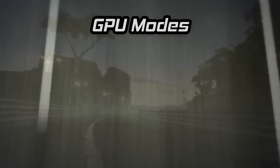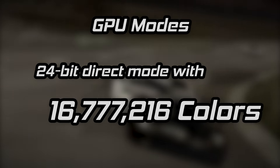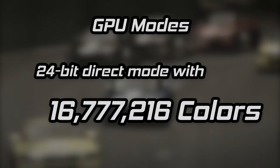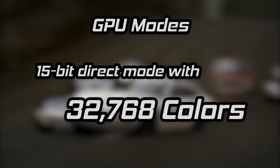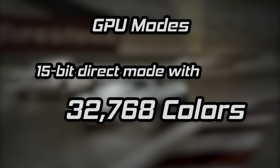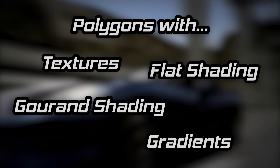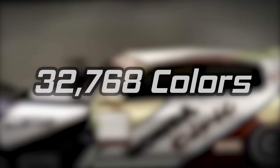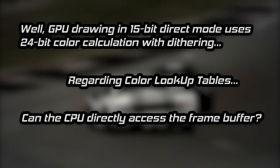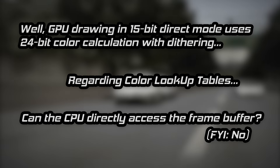The PlayStation GPU has two modes in regard to color depth. One is a 24-bit direct mode that allows for 16.7 million colors, but is essentially used for still image display. The second is a 15-bit direct mode, which drops our total on-screen maximum color count to 32,768. When totaling the colors of all the polygons, map textures, and shading on screen at the same time, we will never surpass this total. There are additional details regarding development and colors on the PlayStation in regard to this restriction, but let's focus more on the results we see as gamers.